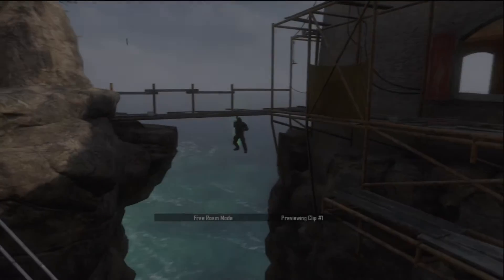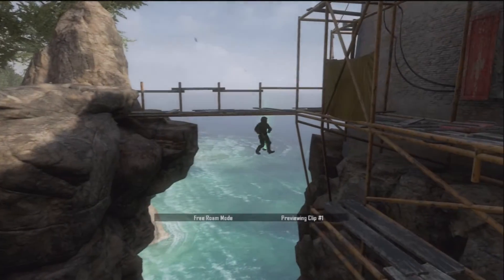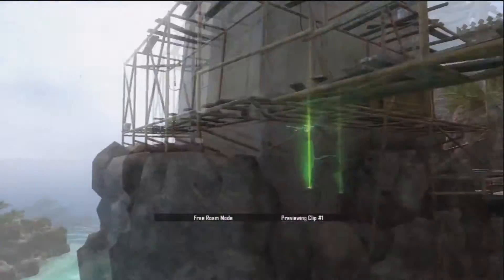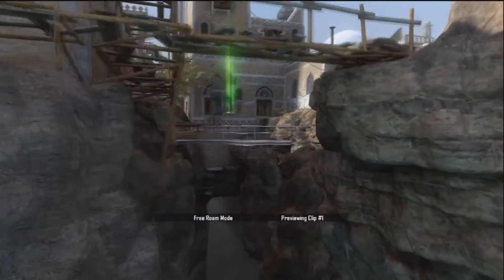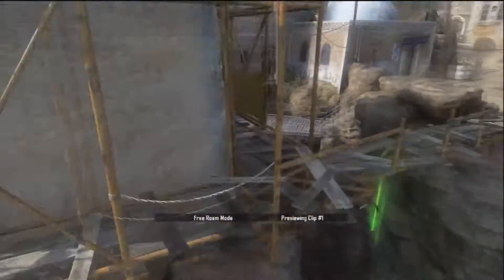Hey guys, what's up? It's funnymonkey789. I got a great new glitch for you here today. It's a glitch on Yemen. As you can see, it's like a little invisible barrier in the middle of the air. Really effective for online. I've gotten a lot of kills using this.